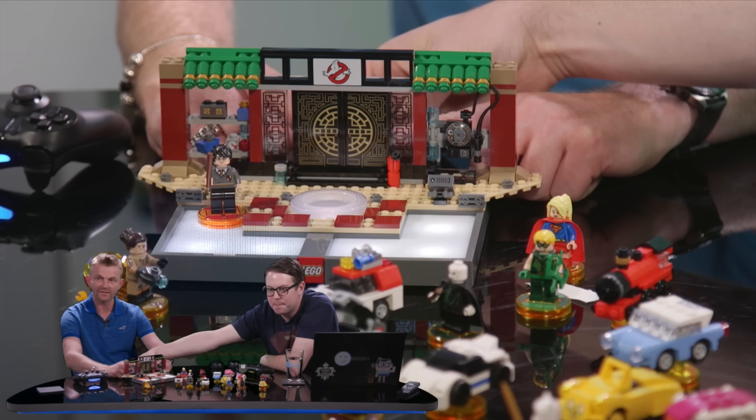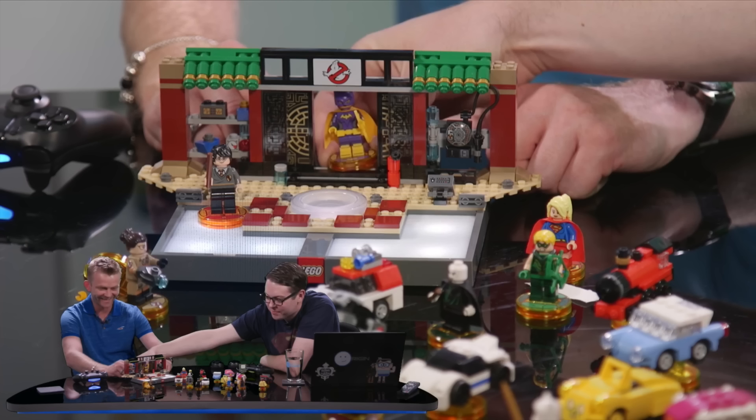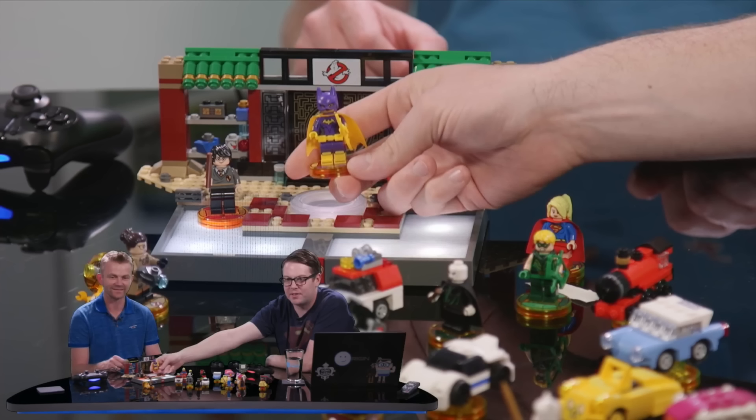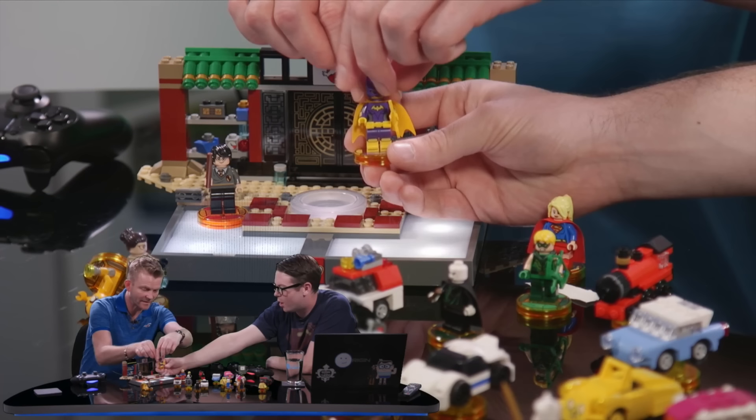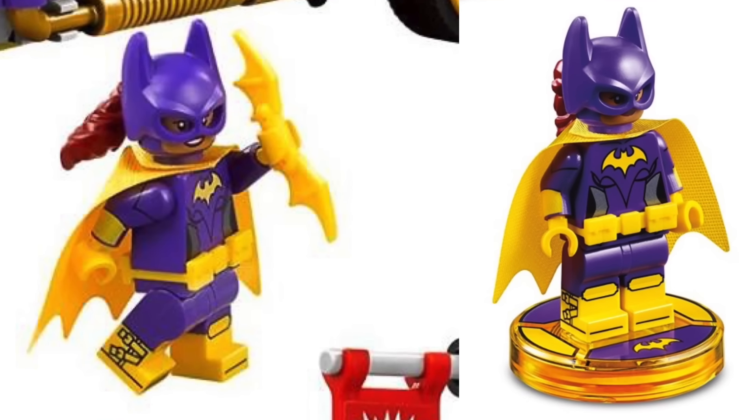First off, at the end of the live stream they revealed the Wave 7.5 figures, including Batgirl, Robin, and Excalibur Batman. During this portion, Arthur said that we didn't get the regular Batman in the story pack because you already have one. He also showed us that Batgirl's ponytail is actually removable, which means I was right about her having a unique ponytail.